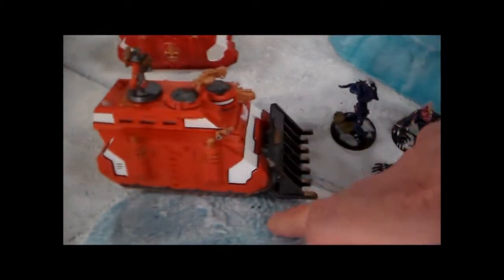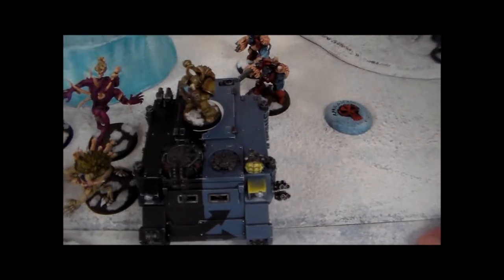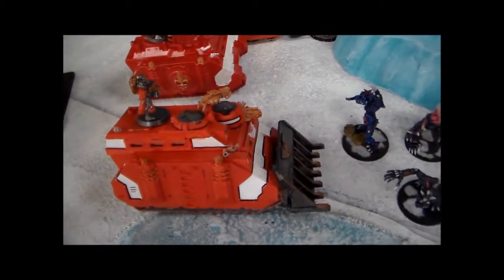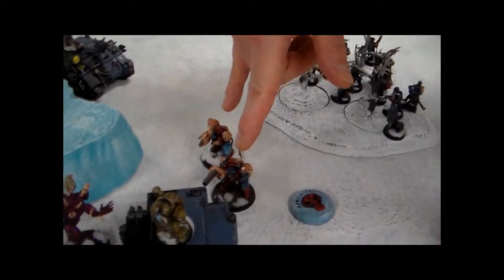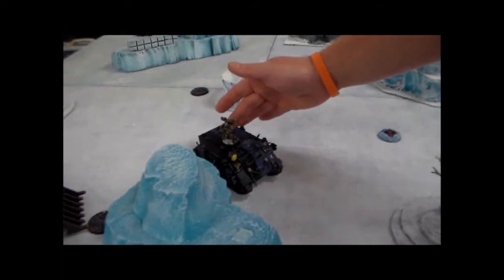Alright, so turn two. The Demon Prince is up and over, going to Vector Strike the Repressor. The Spawn moved up, giving some options depending on how the Vector Strike goes as well as shooting. The Plasma Plague Marines moved up so they can get rapid fire on the Repressor. The Obliterators moved up to fire in the gap. The Plague Marines with the Melta Guns moved up for a range shot on the Repressor. Cultists and the other Obliterators are just going to sit tight and shoot.